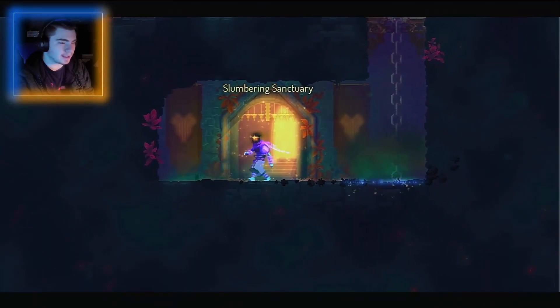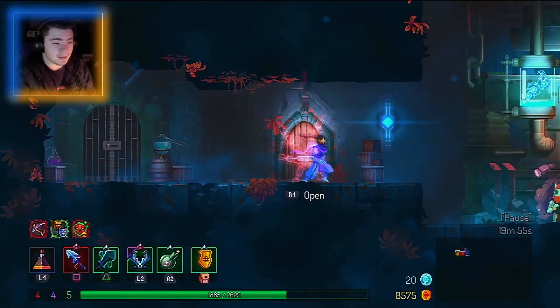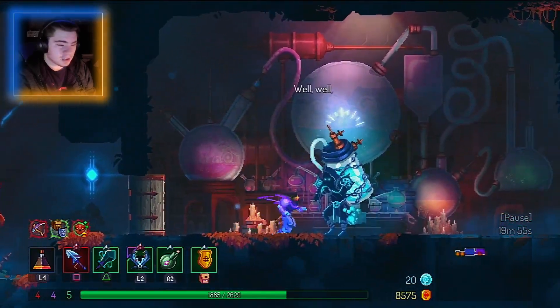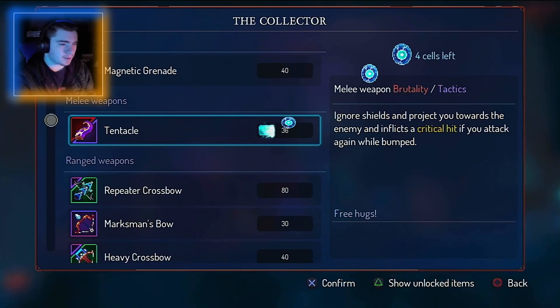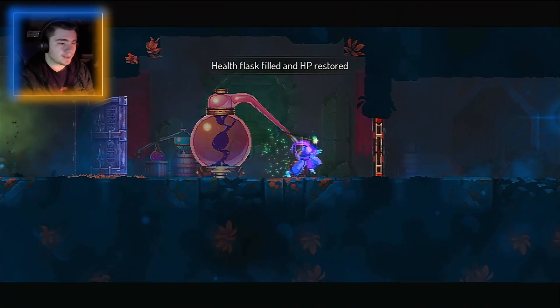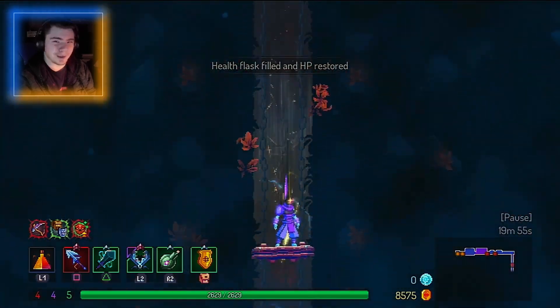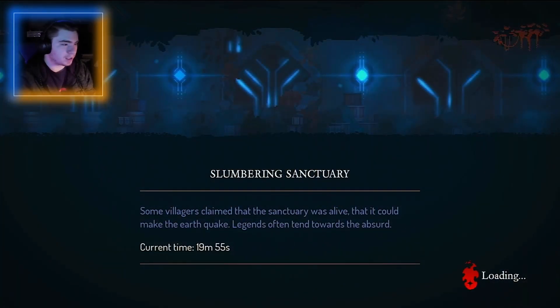Slumbering Sanctuary, okay. We're exploring - a lot of new ground that we're covering. I've never seen that guy before, never seen a Slumbering Sanctuary. Tentacle - melee weapon, yes! Ignore shields and project you towards the enemy if I inflict a critical hit. I'm gonna take a break from the health flask and invest into the tentacle - I feel like that'd be super funny. This is like ancient ruins but still somehow technologically advanced - gives me Breath of the Wild vibes.